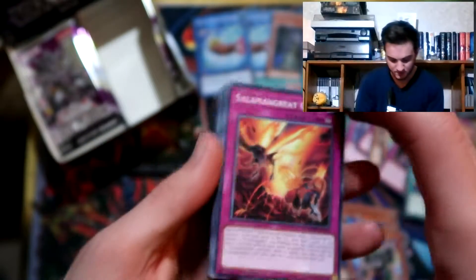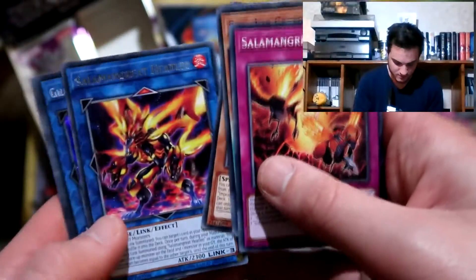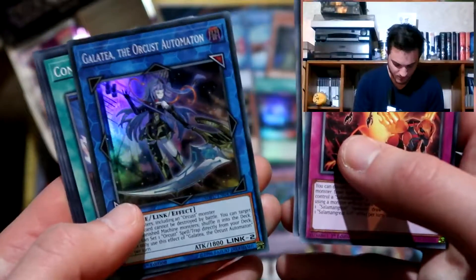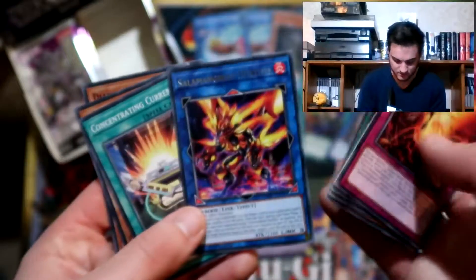For Higher Link, Sky's Drive, Go. Dogman. Bookstone. Galatea the Orkust. Orkust Automation - massive scythe she's got. That's cool.